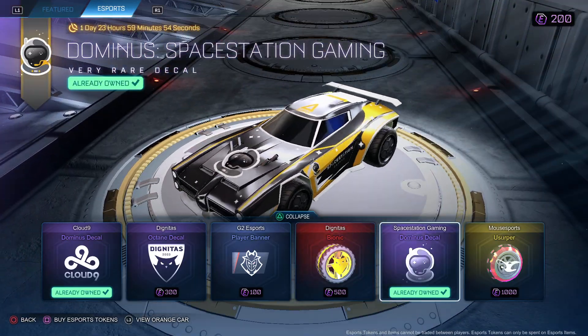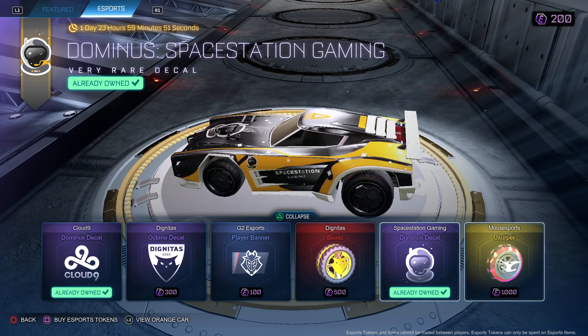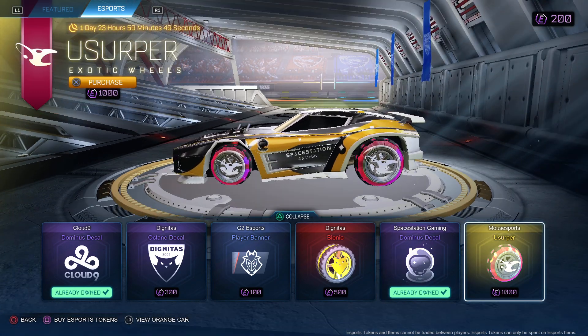Space Station Gaming, baby. Space Station Gang for the Dom. Nice. And the Mavs Esports. That's all for the item shop today.